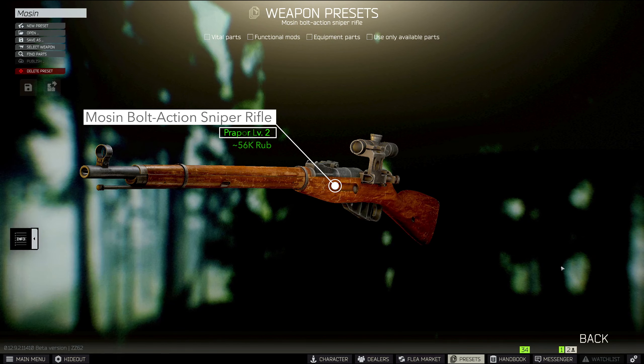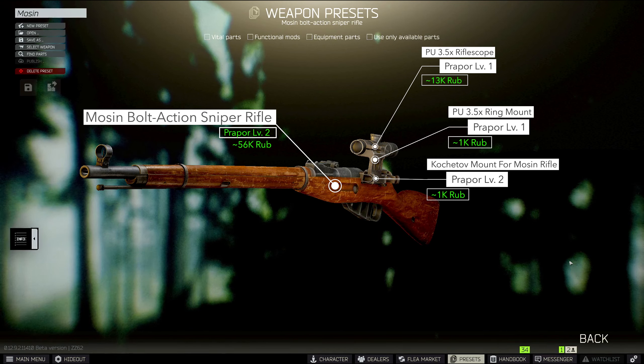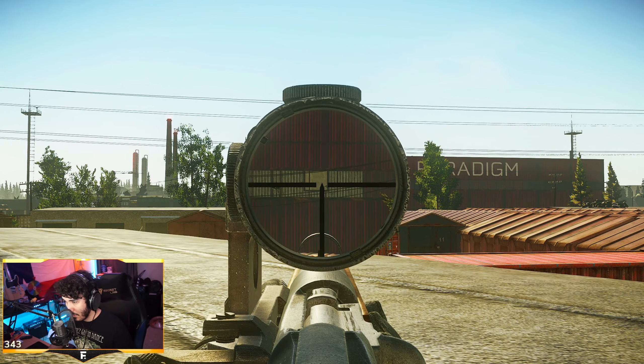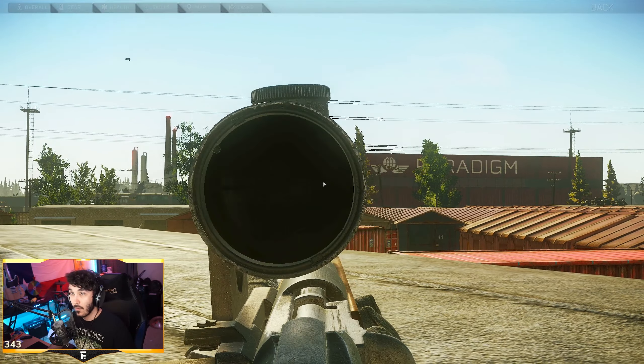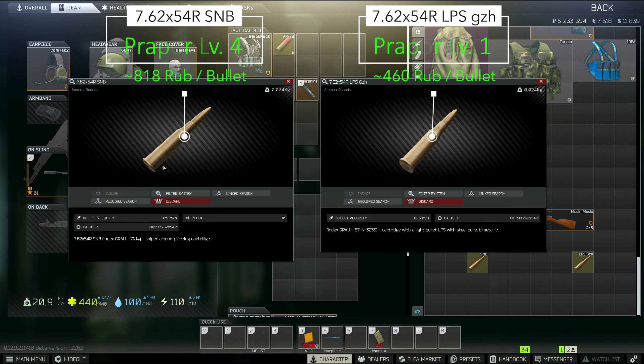So let's start with the sniper. The tried and true Mosin is my choice here because it just feels really good to pop some heads with it. It's also cheap as heck to stick the PU scope on it. I know this scope isn't everyone's cup of tea, but it's actually not bad and at 13k rubles, it is the perfect cheapie. You can still easily take out enemies over 100 meters out with it. We're staying unsuppressed to cut costs, but if you want to run a suppressor, go for it. For ammo, the SNB is the highest pen ammo if you're into that. I've been cheaping out with LPS because when you're shooting heads with a Mosin, the ammo really doesn't matter all that much. Go with what you want here.